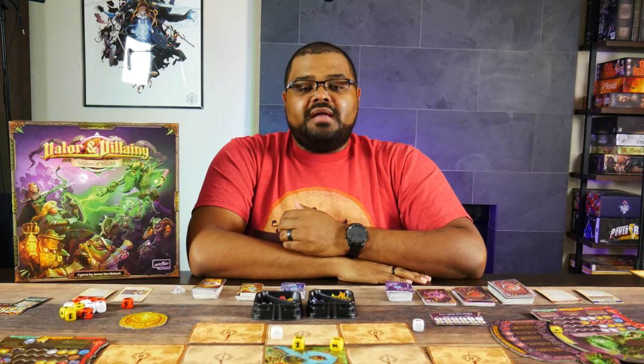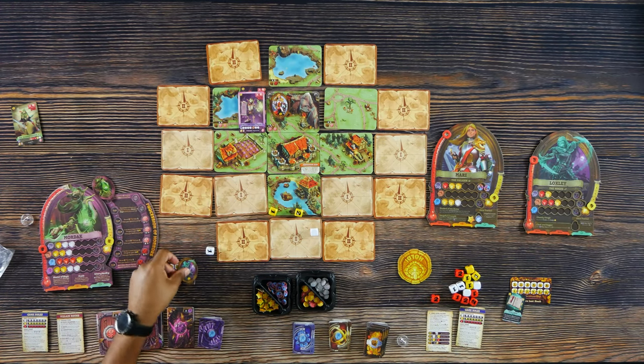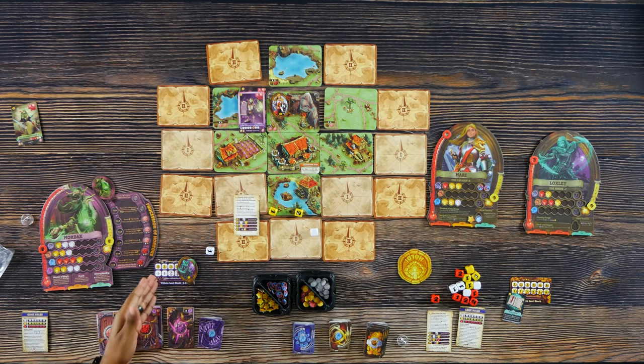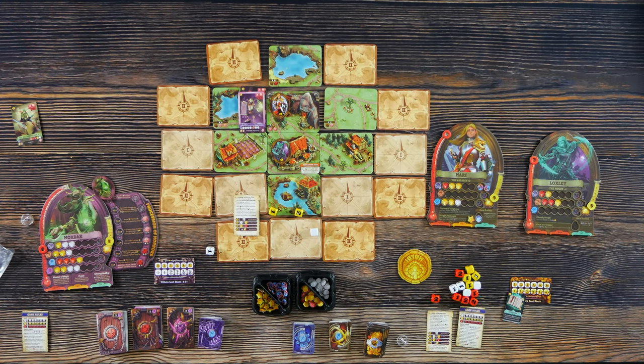If a player is knocked out, their standee is placed on the villain loot stash. All the players are worth three points and they only get returned once the villain phase is completed. When a hero is knocked out and placed to the villain loot stash, during the villain level up step Mordak would increase his victory points based off the number of heroes defeated there. Then once he does this, they're placed back in Hawkmoor Keep to represent the fact that they've been healed and returned back to battle.